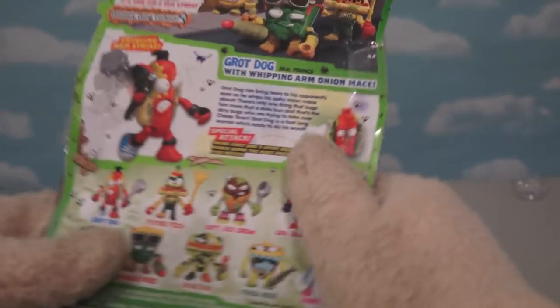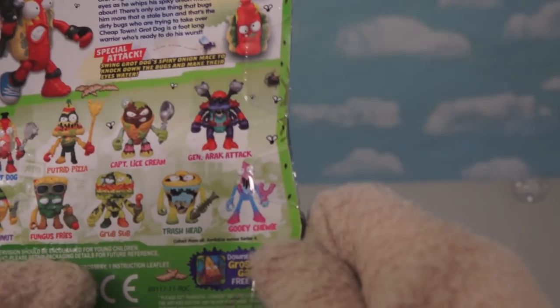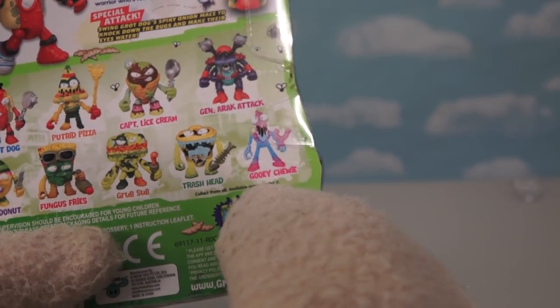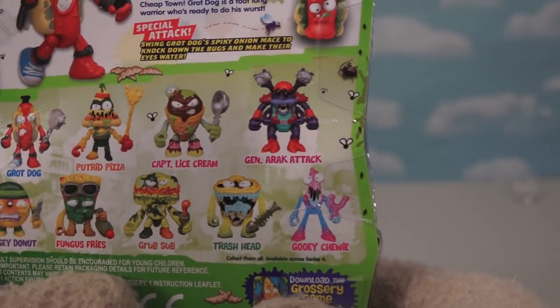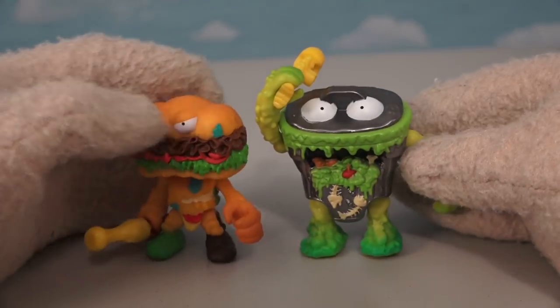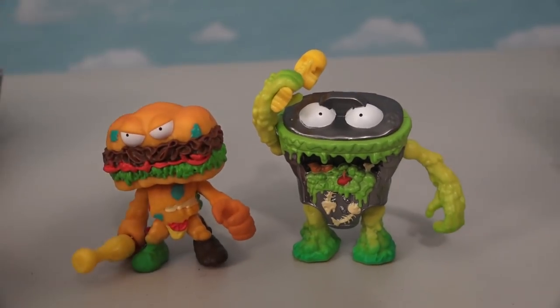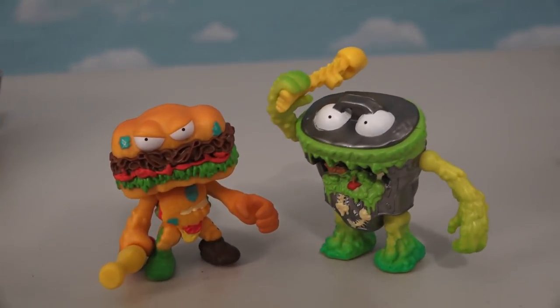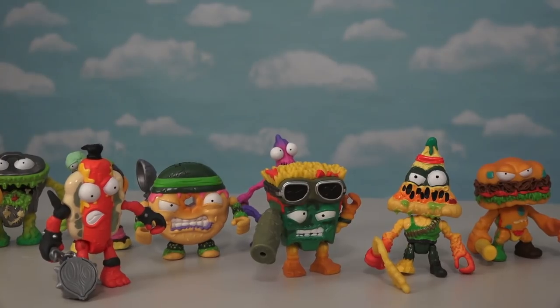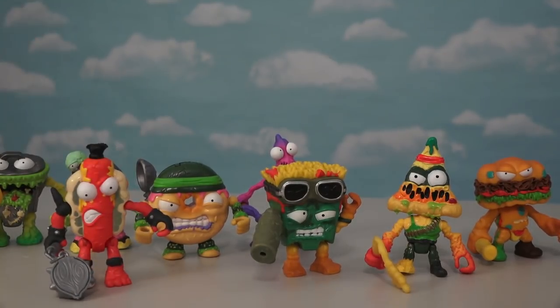Looking at the back of this box, we see three other figures: the Grub Sub, the Trash Head, and Gooey Chewy. All these guys have been released before, but made with different colors. So if you've got these guys in the past, you're probably not missing much — just different colors. These new Bug Strike five-inch figures are super awesome!